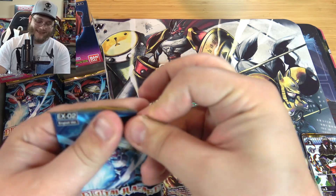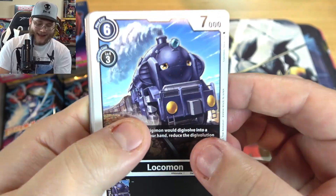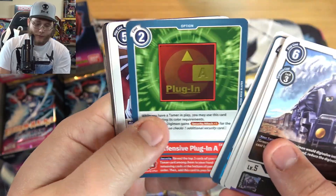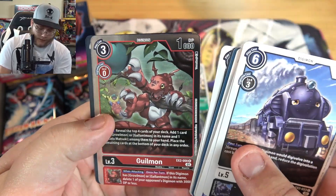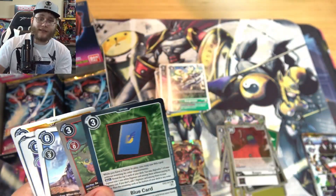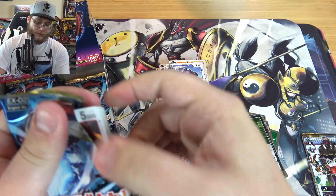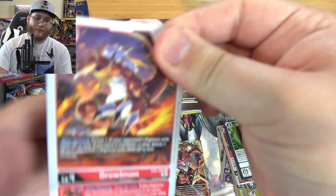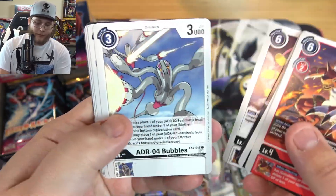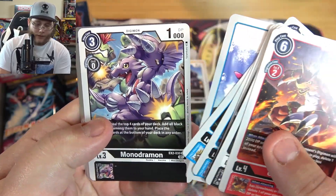I'm just an edgelord like that, but I think he's like one of the coolest designs. That's what I'm trying to get in my Vital Bracelet right now - I've been wearing that. I'm actually trying to go for Megidramon which is the bad route I guess, but still it's the one I want. We have Guilmon and then Blue Card. I wish they would have an alternate art of this where it was literally just the blue card from the series - that would have been so cool.